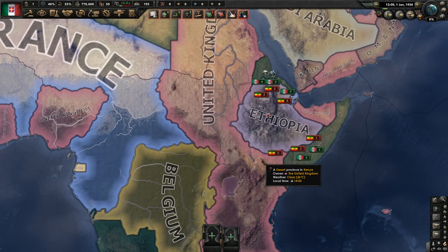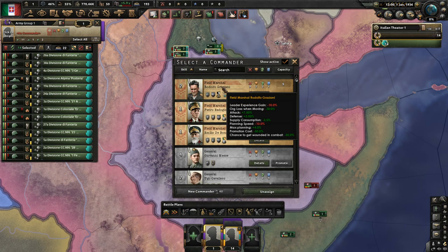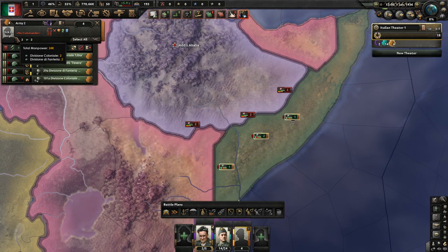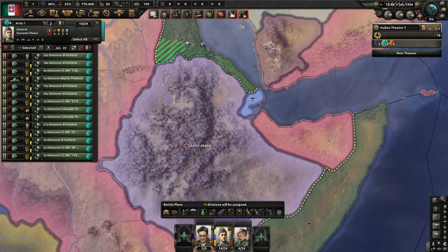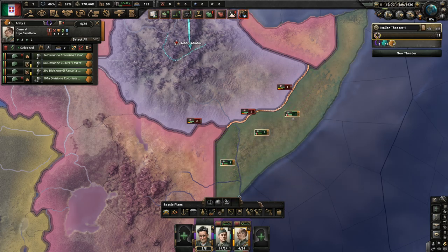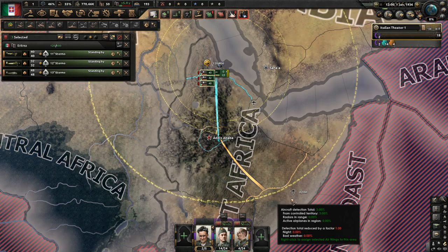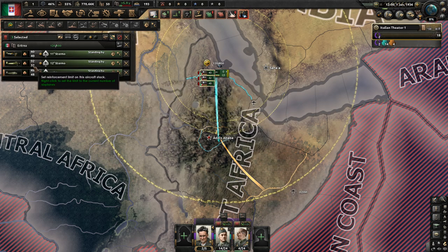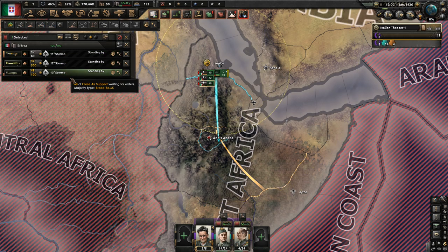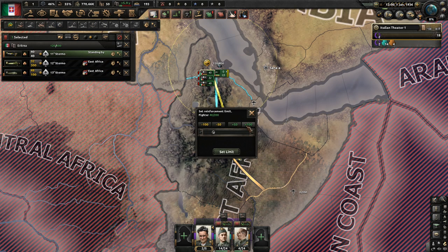As Italy, the first thing we're going to be doing is the war with Ethiopia. As I set up these armies, please do exactly as I do — you may get different results if you don't. That means down to how I draw my battle plan. I'm making very simple battle plans but they are quite effective. Your air wings are going to look like this and you're going to commit all your air down here in Ethiopia.